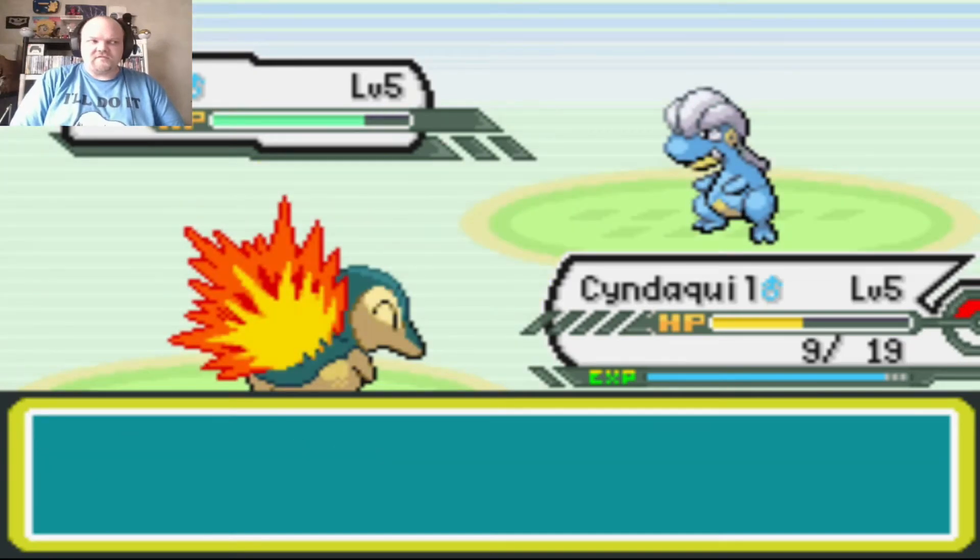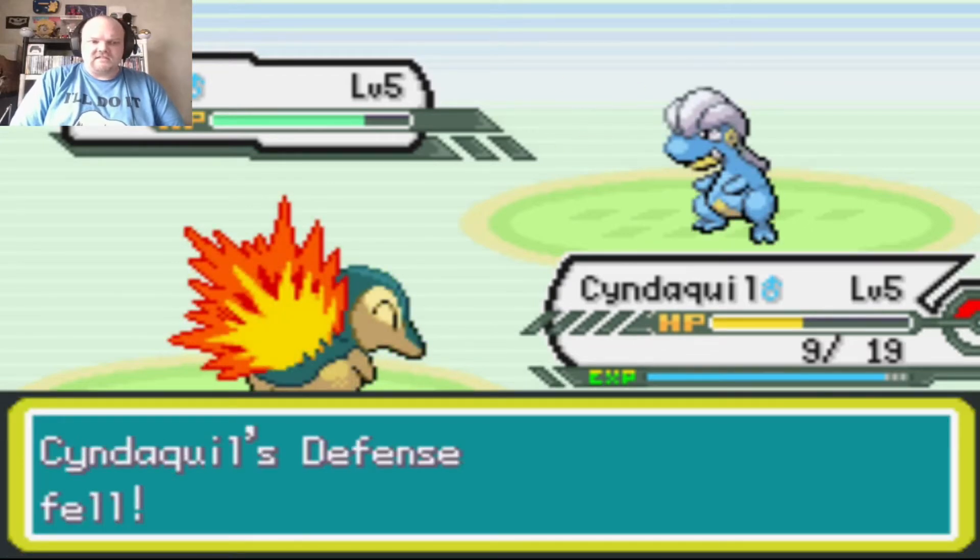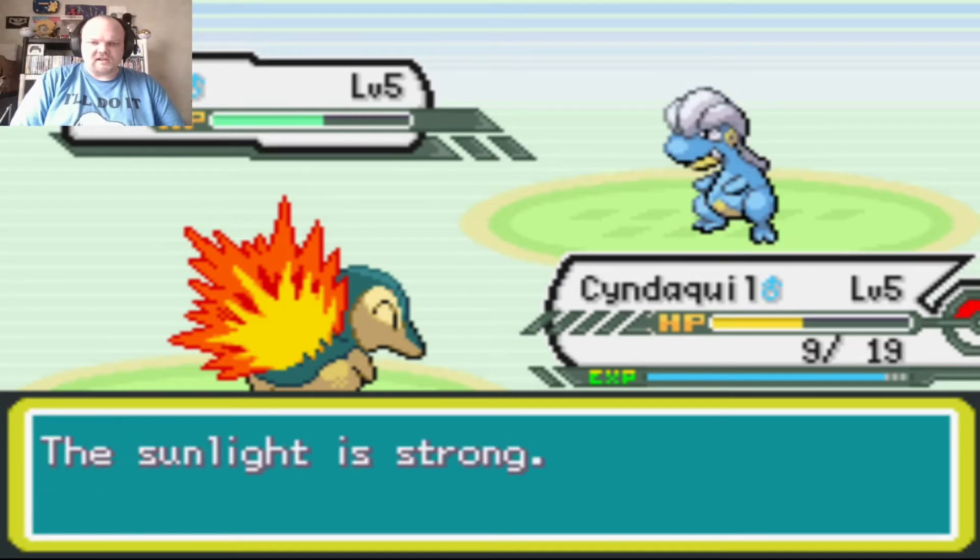It's her theme from the Delta Episode — oh my Omega Ruby / Alpha Sapphire! It doesn't matter what I do, she's gonna knock me out.